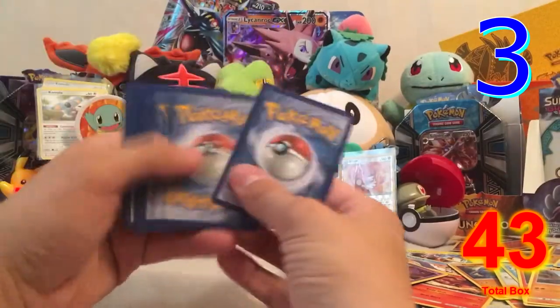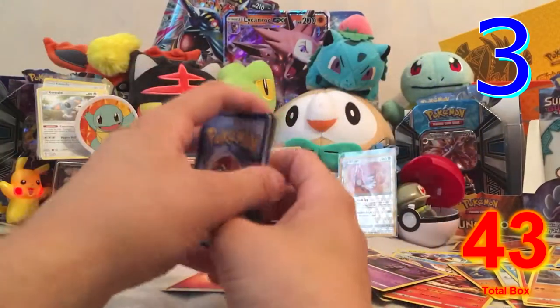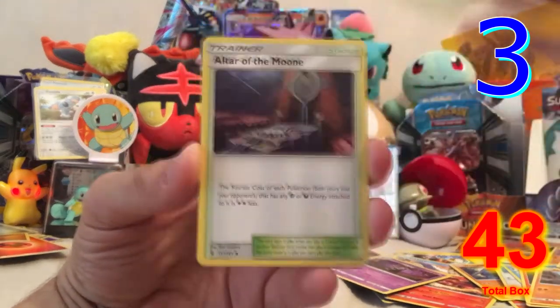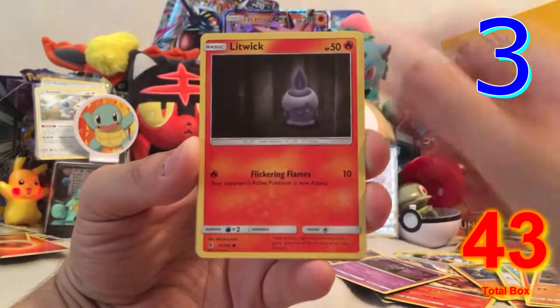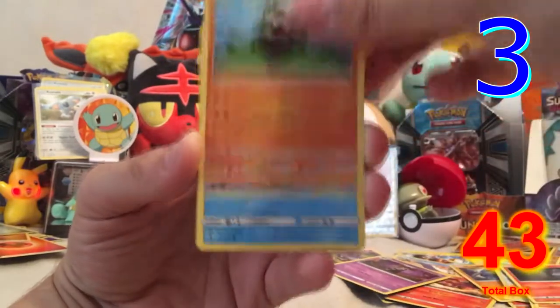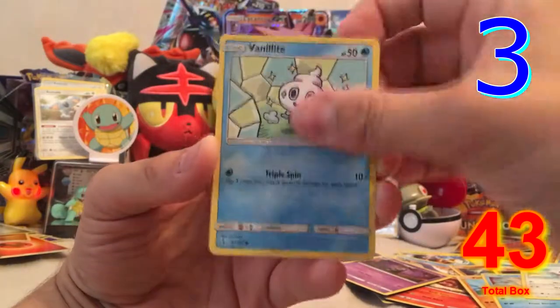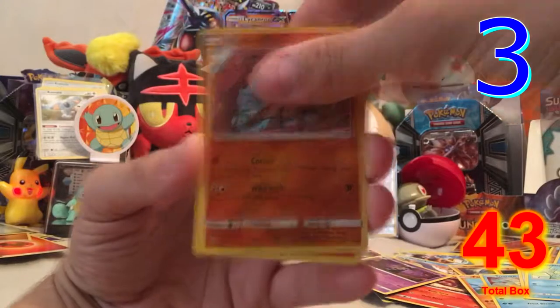Final pack: Fire Energy, Weepinbell, Altar of the Moon, Mallow, Litwick, Pancham, Snorunt, Castform, Vanillite, a reverse hollow Rockruff, and the rare is a Chandelure hollow rare. Not a lot of points in this episode either.